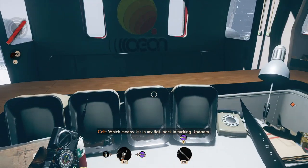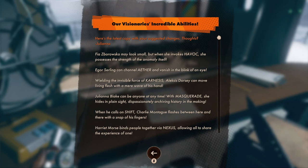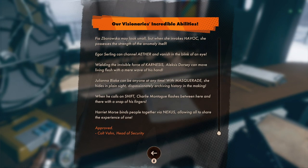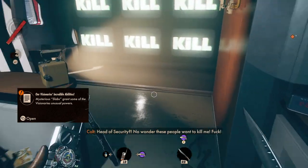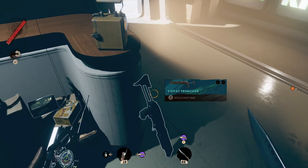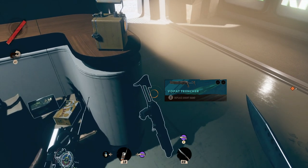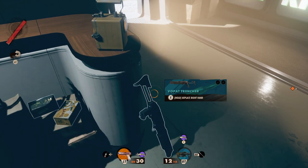Well it's okay, we didn't have the code before so we wouldn't have been able to get into it anyway. Head of security — no wonder these people want to kill me. Another new gun, awesome! Time to get rid of this crap nail gun — looks like we're switching it out for a shotgun.